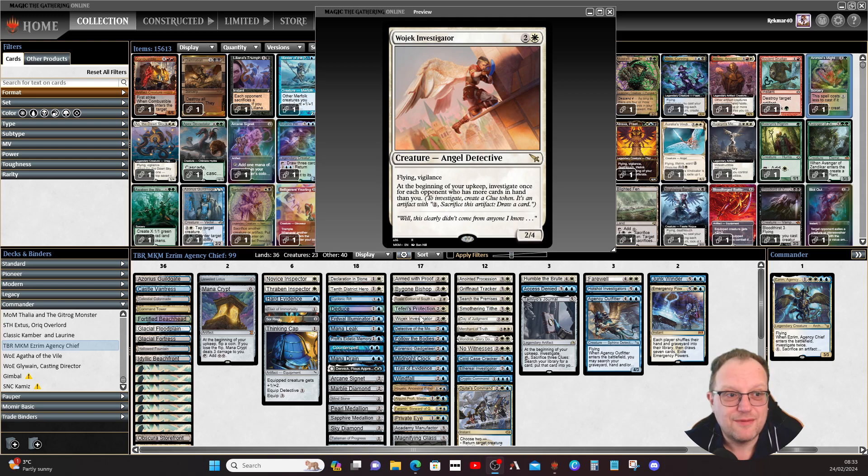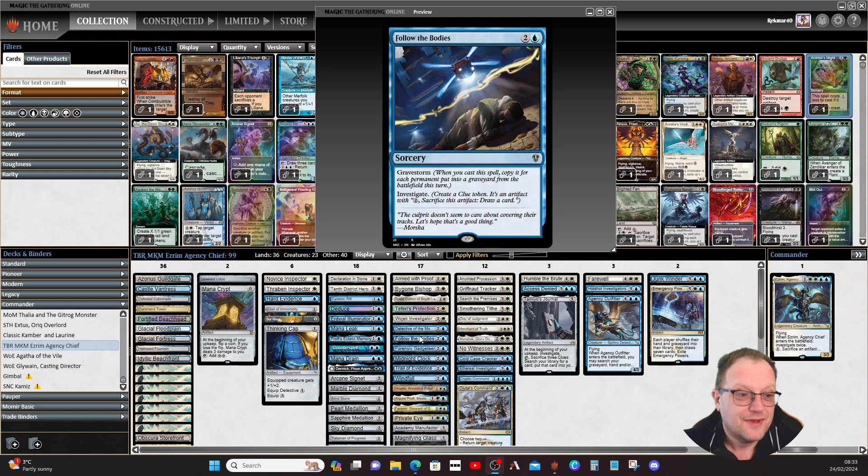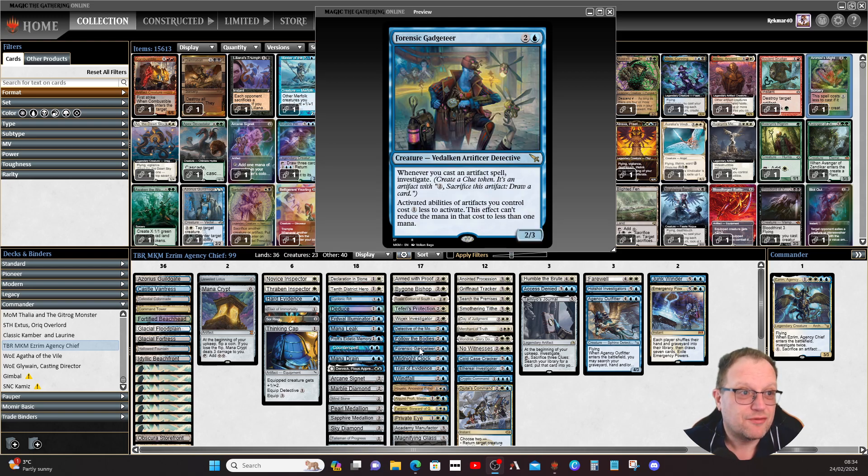Detective of the Month is another MKM Commander card with ascend — once you have the city's blessing, detectives you control can't be blocked, and whenever you draw your second card each turn you get a 2/2 white-and-blue detective creature token. Follow the Bodies has storm — whenever you cast a spell, copy it for each permanent put into a graveyard from the battlefield this turn, and you get to investigate. Forensic Gadgeteer from MKM — whenever you cast an artifact spell you investigate, and artifact abilities of artifacts you control cost one less to activate.